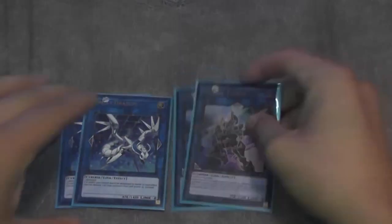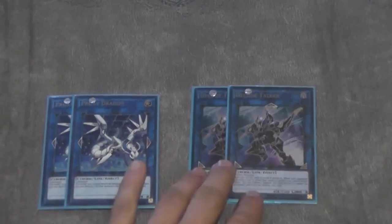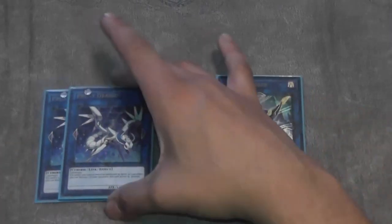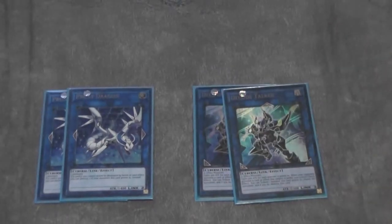For the Links, it's very simple: two Proxy Dragons and two Decode Talkers. Off of Gofu, it's essentially a one-card Decode Talker. You go Proxy Dragon off the tokens, then Proxy Dragon and Gofu make your Decode Talker — really, really solid. So you do have the ability to Link Summon if that's something you want to do in the deck.